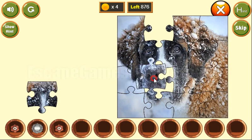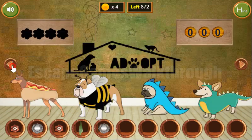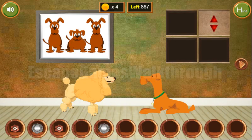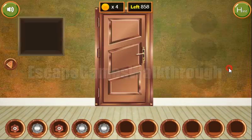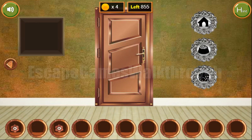A little more to finish — and we've got the right hand and the plate. Now with this red we can wipe the frame here and get the hint: up, down, up, up, down, up. Now with the three plates you can put them on their places and get three pictures.